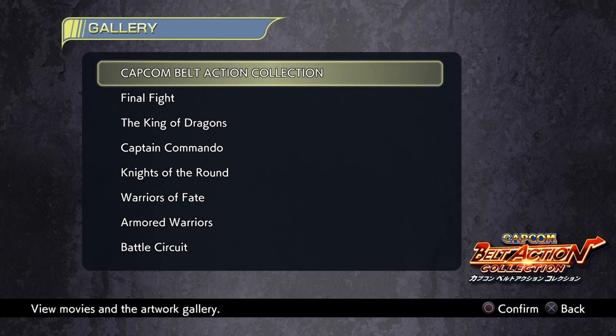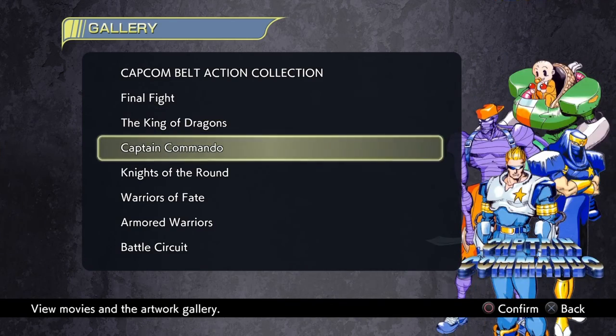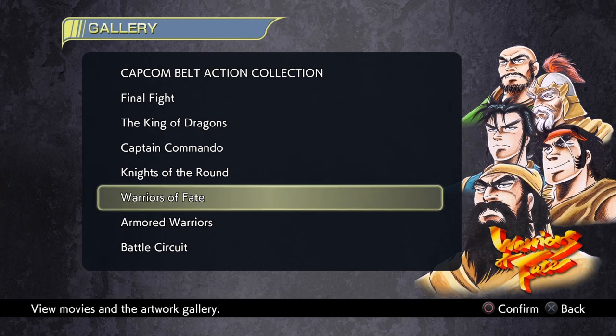Let me introduce you to these seven wonderful games. We have Final Fight, King of Dragons, Captain Commando, Knights of the Round, and Warriors of Fate — or in the Japanese version it's called Tenchi wo Kurau the Second. I prefer the Japanese version of course.